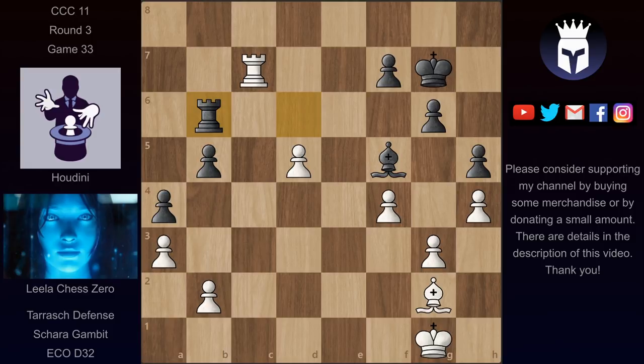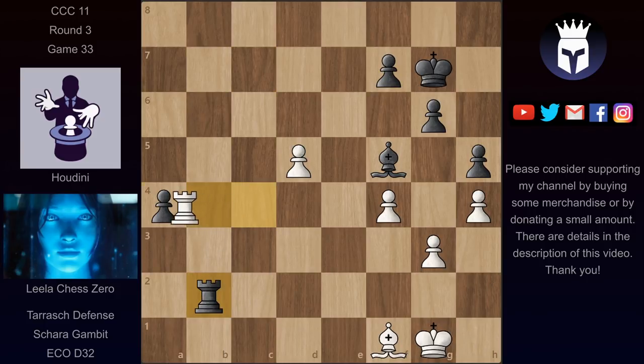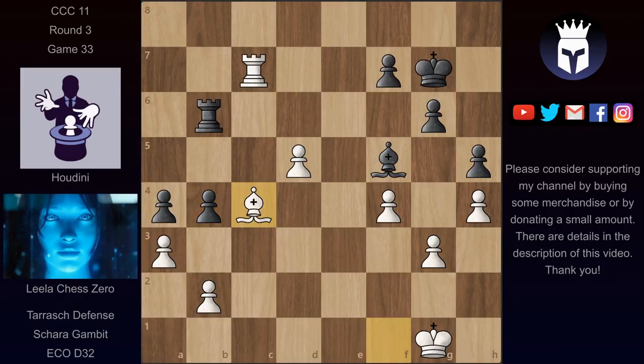We have now rook b6 intending b4, trying to get some counterplay. Bishop f1, though, and after b4, taking this pawn wouldn't be so great because now black gets some counterplay. Lila would have nothing better than to exchange the pawns with rook c4, rook takes on b2, rook takes on a4 — and this would only be a drawish position without the queenside pawns. So instead of taking on b4, Lila played bishop c4, a very strong move.